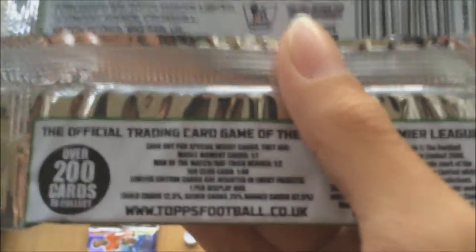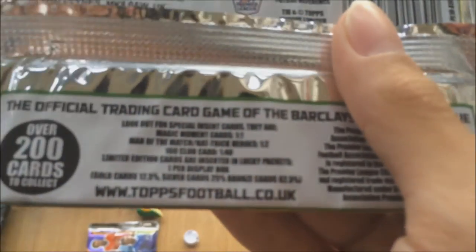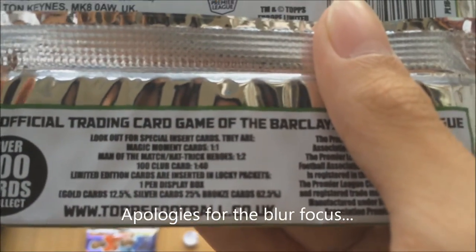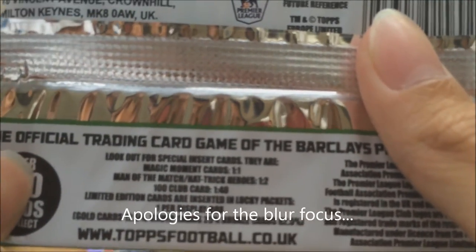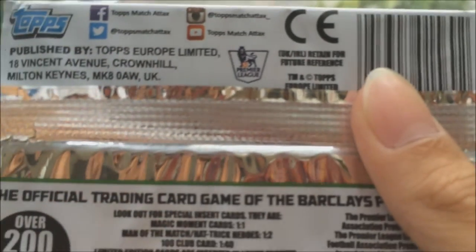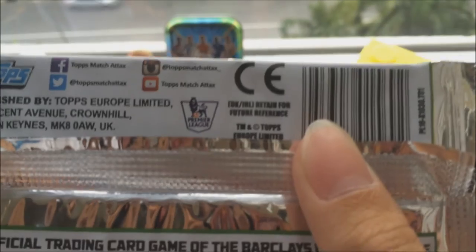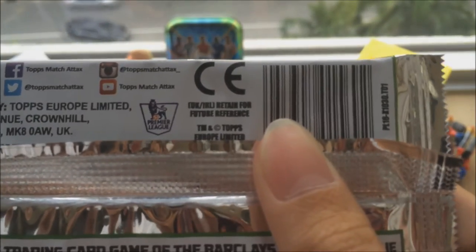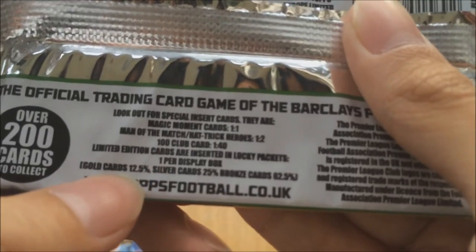Look out for special cards — there are Magic Moment cards, Man of the Match, and Hat Trick cards. There's 1 Magic Moment in every 2 packs. 100 Club cards are 1 in every 40, and Limited Editions are 1 per display box. There's a 62% chance to get bronze, 25% chance to get silver, and 12.5% chance to get gold.